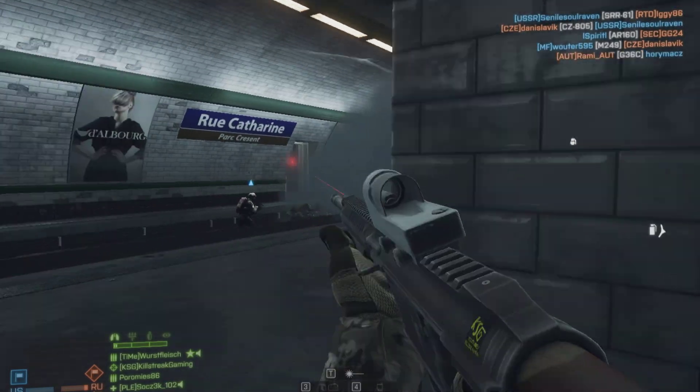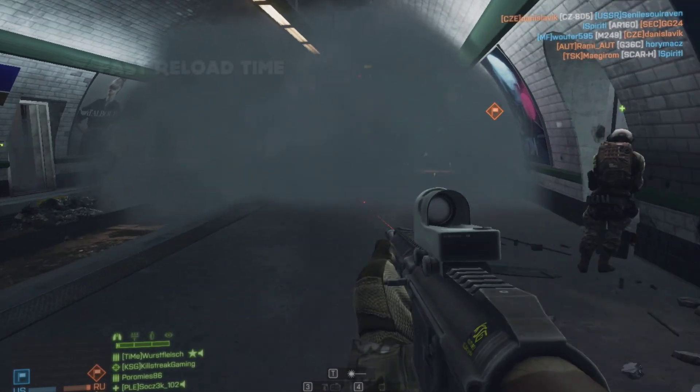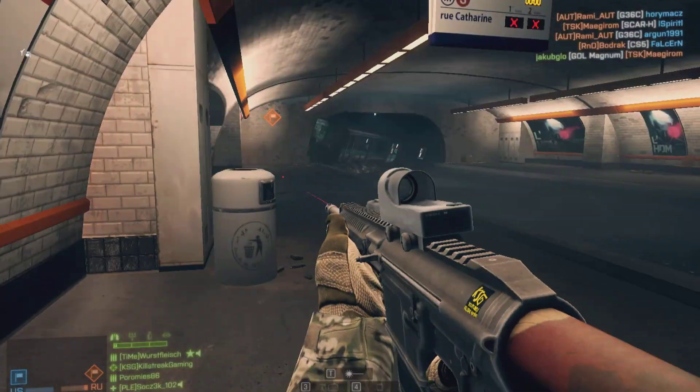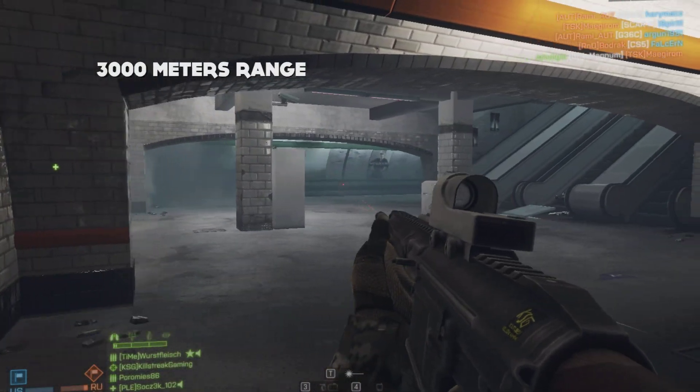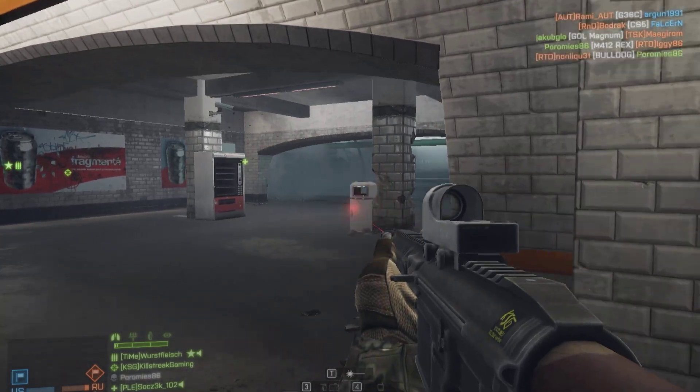The reload time is the fastest compared to the rest of the Sniper rifles — at 2.3 seconds if you have at least one bullet left in the chamber, or 2.6 seconds empty-handed. The maximum range is 3,000 meters, as with many other Sniper rifles, and you can basically shoot at your targets across the whole map.